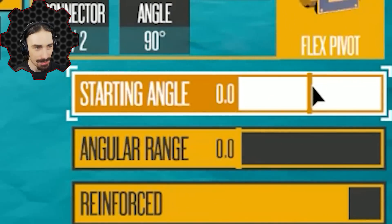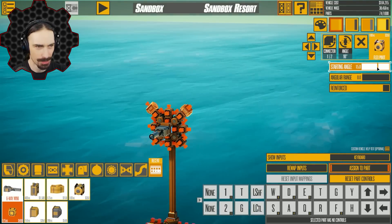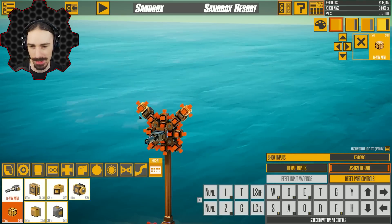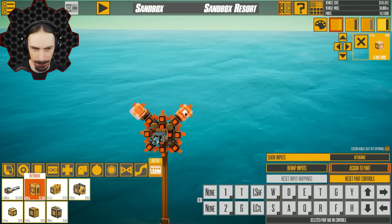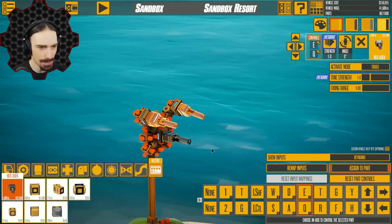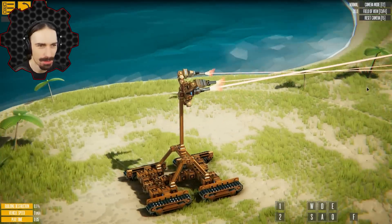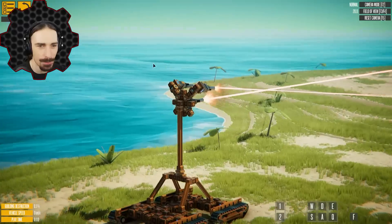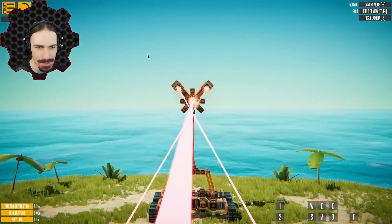The smallest angle I can do on these pivots is 7.5 degrees — it doesn't seem like I can go any lower than that. I can't find a way to actually type in a more precise measurement, so we're just going to go with that minimum. So if I do that 7.5, attach an overdrive, and then attach a laser — let me see where these lasers converge now. Oh no! They don't even converge. Why isn't it converging? I thought it was going to be an accurate 45 degrees — it's not.